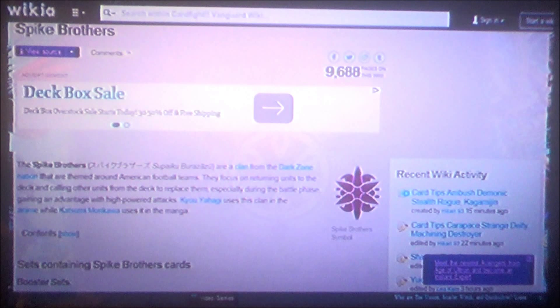Spike Brothers — the idea is simple. Power up your units, rush with them, send them back to the deck. Some people are probably thinking: why would I send high power units back to the deck?